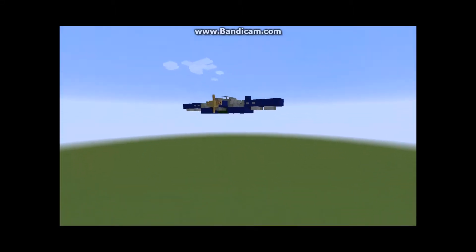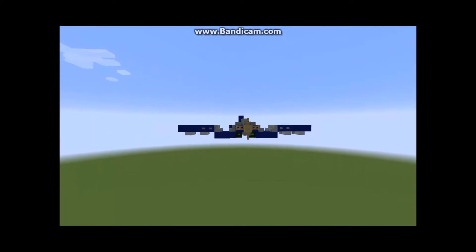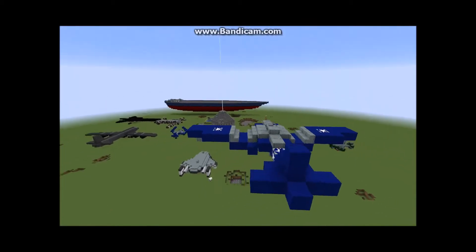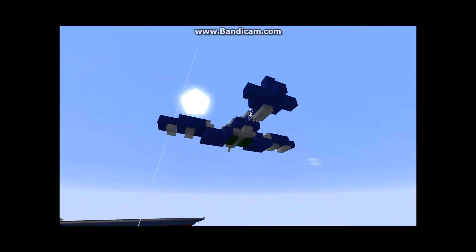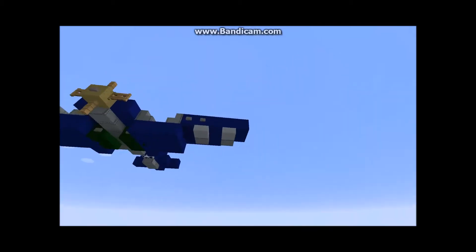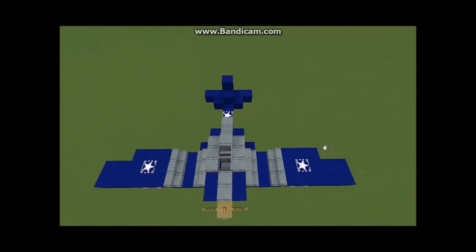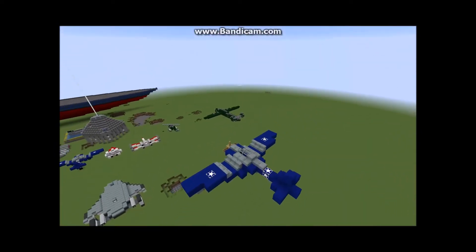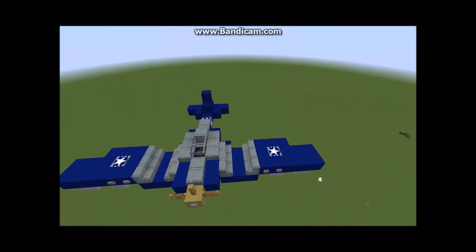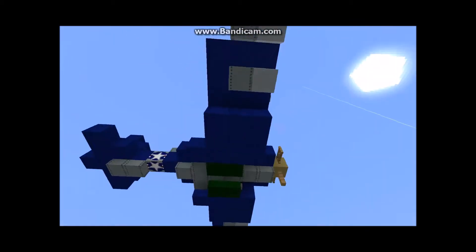In this video I'll be showing you how to build this awesome F4U Corsair fighter. This is based off an authentic World War 2 fighter and it's probably as realistic as you're gonna get. It took a lot of work designing this build. It has all the features including rockets, bombs, and machine guns in the wings. I'll be doing multiple versions: one in the air, one on the ground, one with the wings folded up, and a clean version with no missiles.